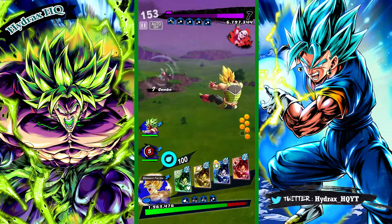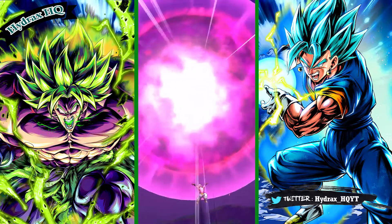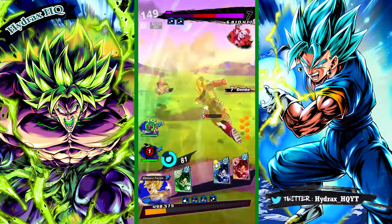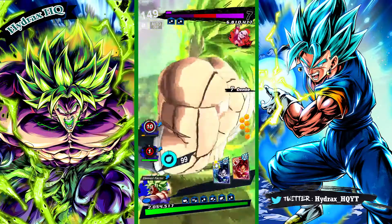Let's see how well Broly can do against Kid Buu, because he is not a boost unit. None of these units are boost units, so this is a non-boosted team. The only boost they are getting is from the normal Z ability and Bardock with his Z3 ability.